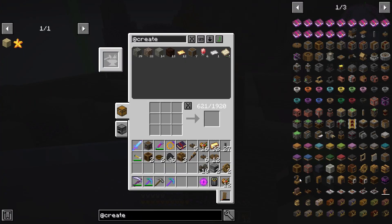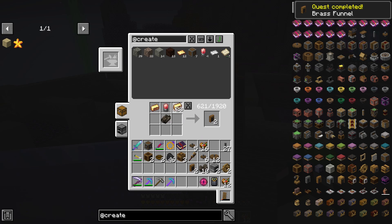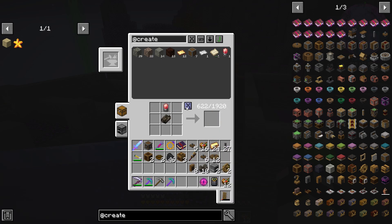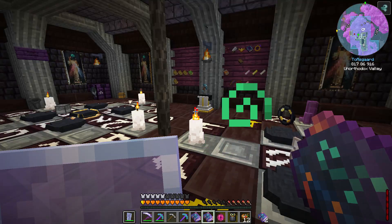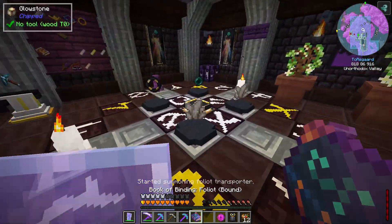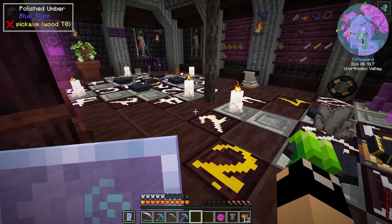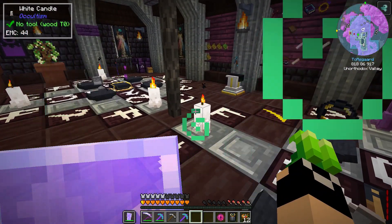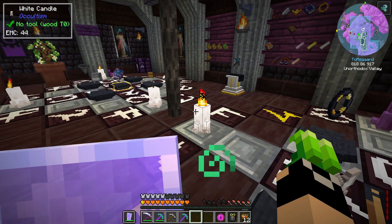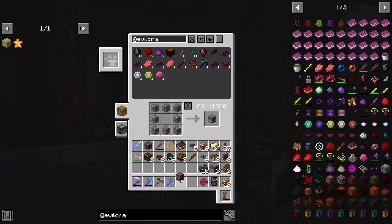We're going to need brass funnels, so let's get at least a couple crafts - eight to start should be good. Then we're going to do two rituals: one for the foliate transporter and one for the wormhole frame, since we'll be using both today. We'll also get a blood infusion core, another blood infuser, a block of diamonds, and a bowl of promises.